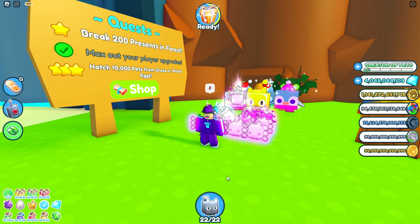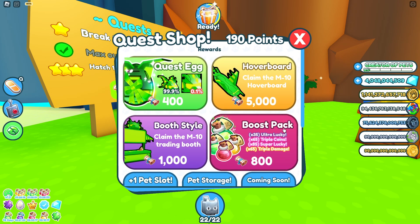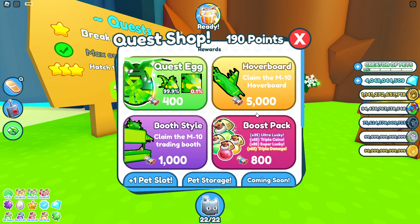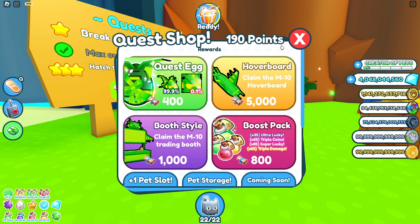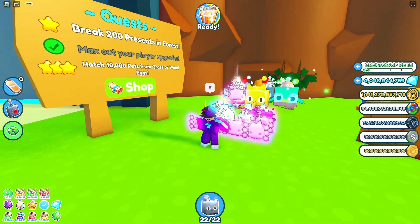What you want to do is click over to the shop — it says 'claim the hoverboard' for 5,000 scroll wheels. You need to save up 5,000 scroll wheels in this update, so that's your main goal.